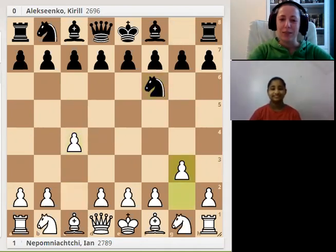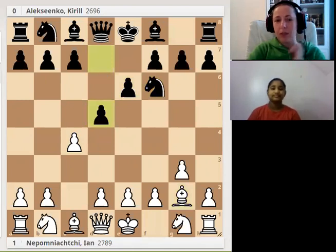d4, Nf6, Bg2, d5. We can see that there is now a Catalan on the chessboard. White doesn't hurry up with playing d4 — sometimes white even plays d3.